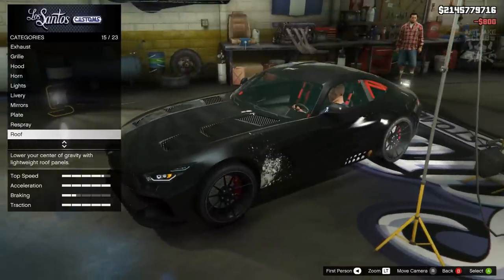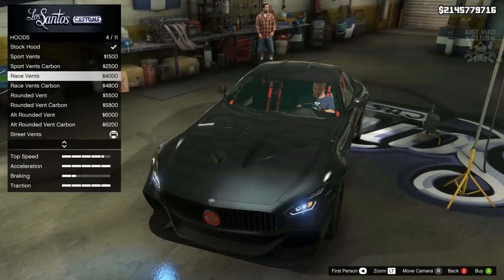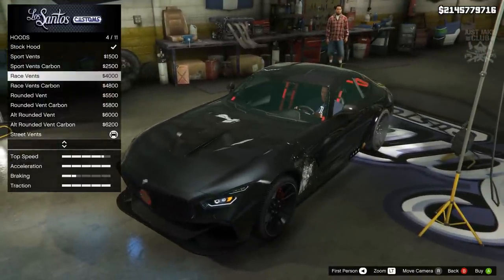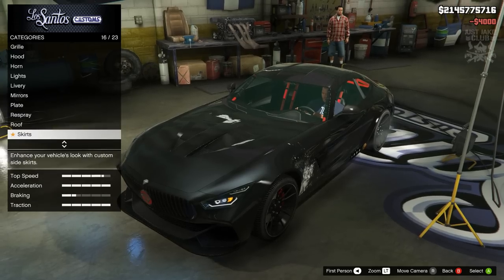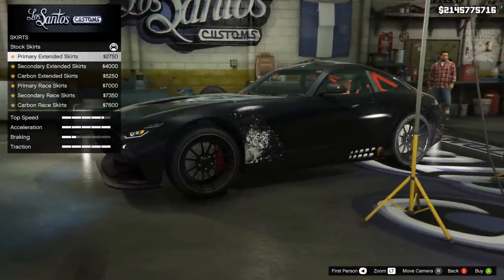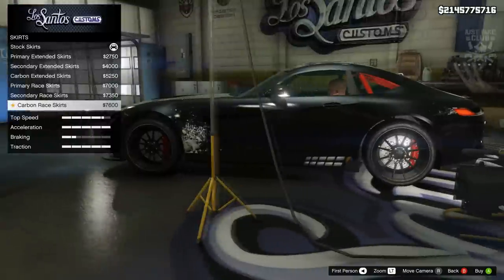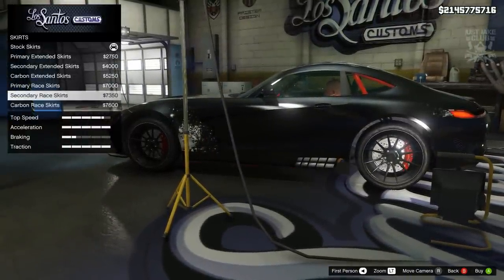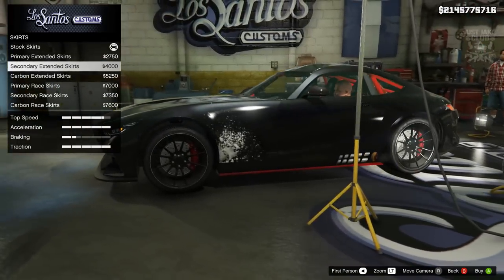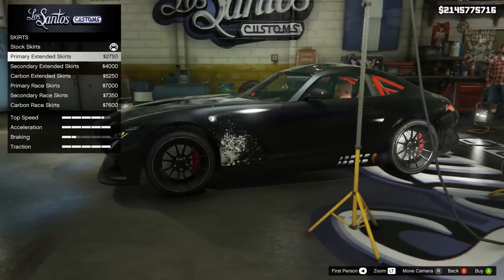The more I'm customizing this vehicle the less I'm liking that hood, so we'll quickly go back and change it. It's not going to be one of those odd-shaped hoods — I think the race vents is probably the best one personally. So yeah, we'll go with race vents for the hood — quick change-up there. Back to the skirts: we get a good few options for the side skirts. There's a tiny addition on one, and another option blocks the exhaust which doesn't make sense. I think I should purchase one so it matches the front splitter, so I'm going with the primary extended skirts.